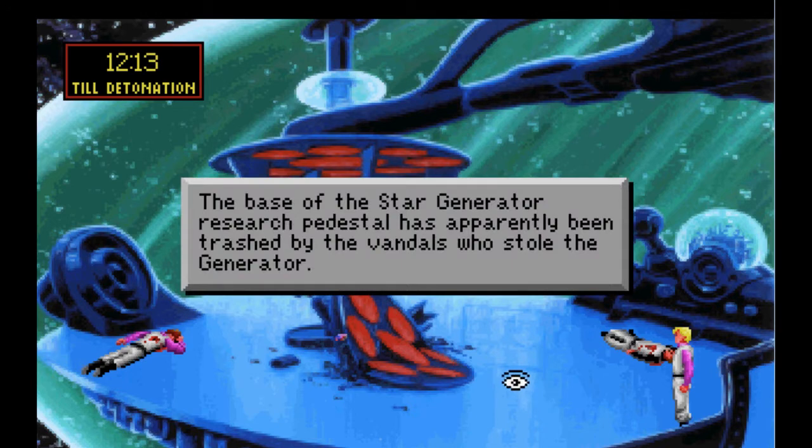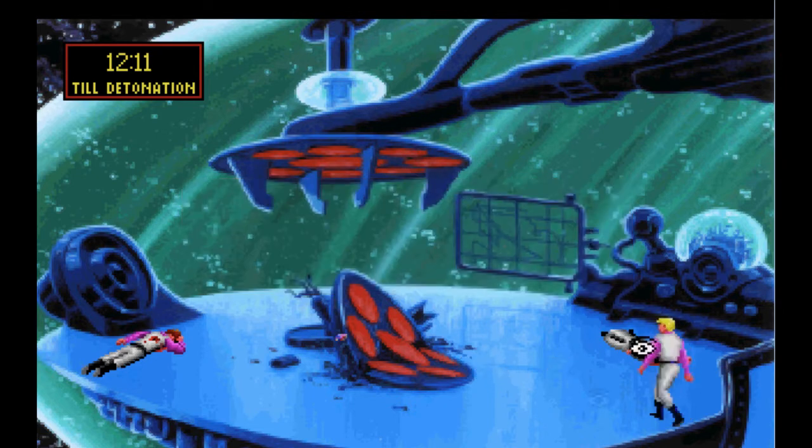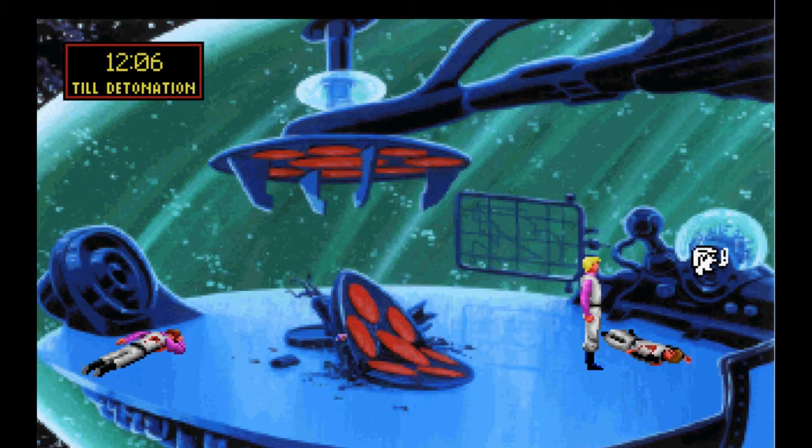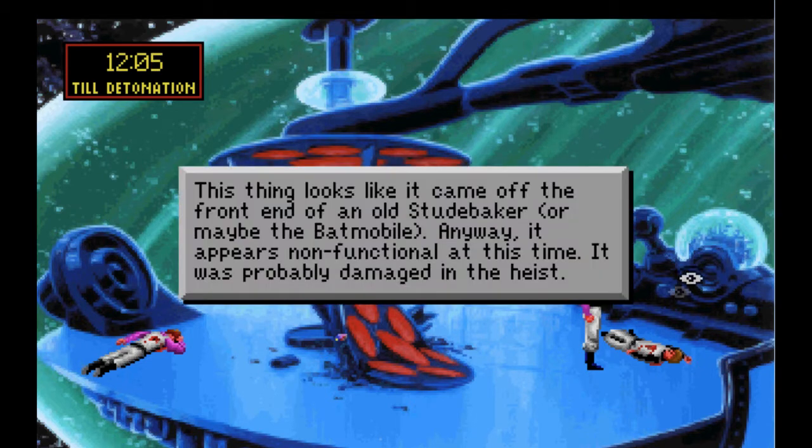The base of the star generator research pedestal has apparently been trashed by the vandals who stole the generator. Yet another crewman's motionless body reduces the shine of the floor wax. Hugh doesn't look too neat and clean with his lungs hanging out like that. See, there's that humor. This thing looks like it came off the front end of an old Studebaker, or maybe the Batmobile. Anyway, it appears non-functional at this time — it was probably damaged in the heist.